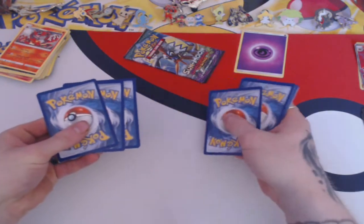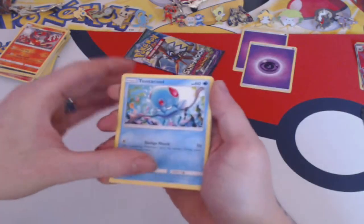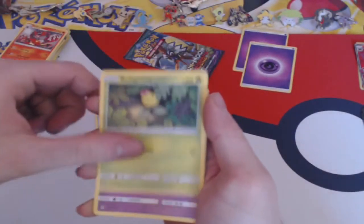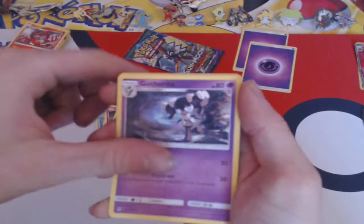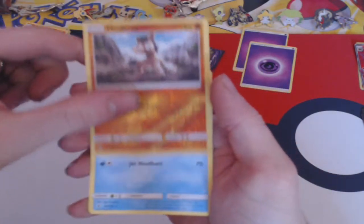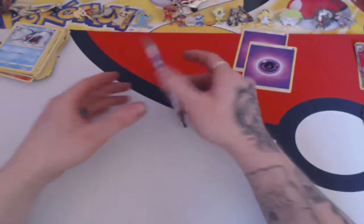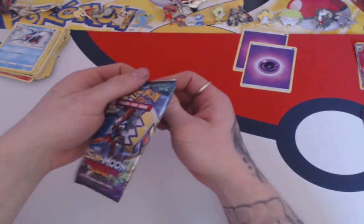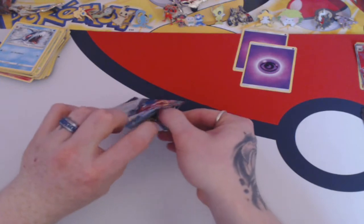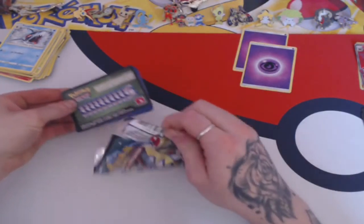Sun and Moon cards: two energy, Tinkatink, Stufful, Alolan Sandshrew, Cutiefly, Bellsprout, Comfey, Fieldblower, Mareanie, reverse Mudbray, and Sharpedo as the rare. Please have something in this last pack. If you don't, you're going to have one very salty opener on your hands.